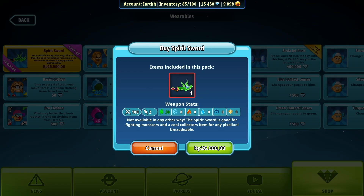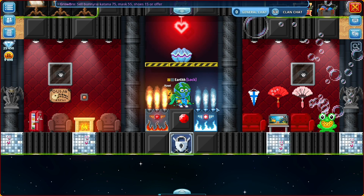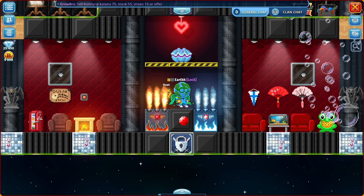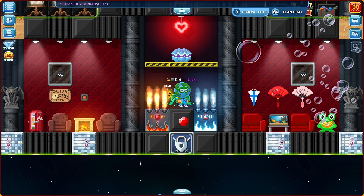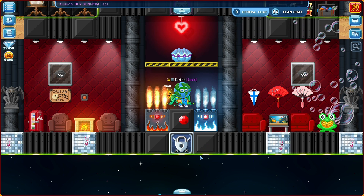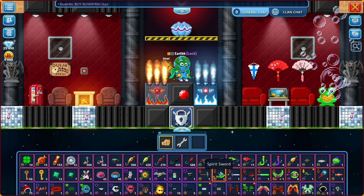The sword is finally here! What is up guys, welcome back to another video. The Spirit Sword pack has just dropped today — at least for me; for other players it could have been later. I actually bought it recently and haven't even touched it yet, so here we go. Where was it? The Spirit Sword. All right.